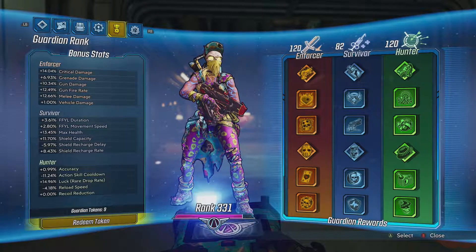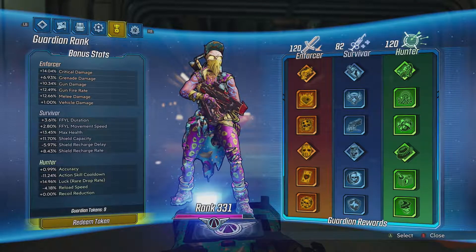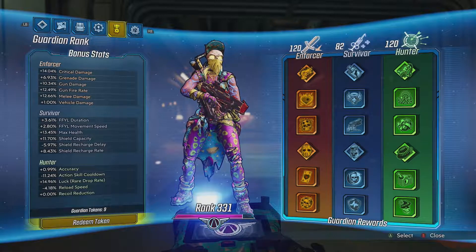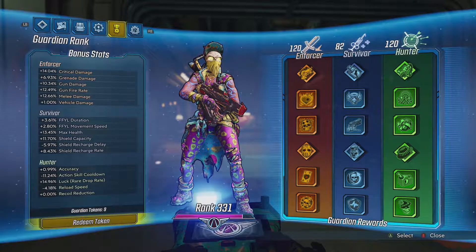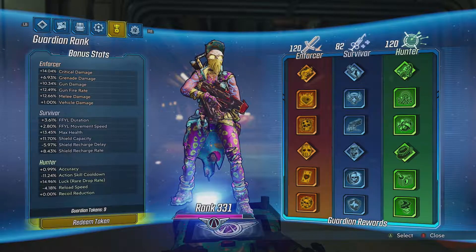Nothing is more aggravating than farming the same boss a hundred times and having what you want drop only once — it's time-consuming. On the Enforcer side, I wanted to get that critical damage up as much as possible, because when you combine critical damage with elemental damage and the mod bonuses it starts stacking. Especially when using the Lyuda, getting that critical damage up will be great.